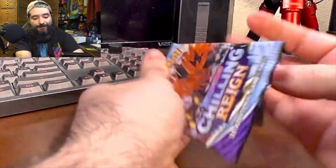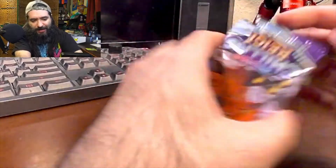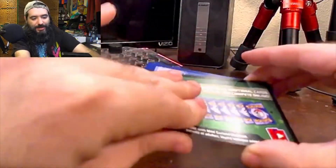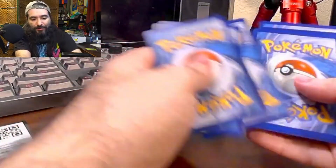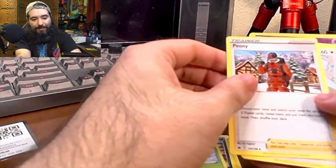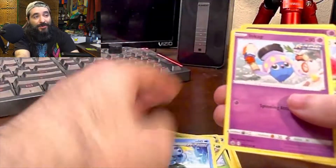Let's do Chilling Reign now. I've opened quite a bit of Chilling Reign in the past and gotten some good stuff, but I want it all — as Freddie Mercury would say. There's the code. From Chilling Reign: energy, Whirlipede, the wacky Peony trainer card, Porygon, Heracross, Dottler, Inkay, Skowvet, Inkay reverse holo, and Weezing.